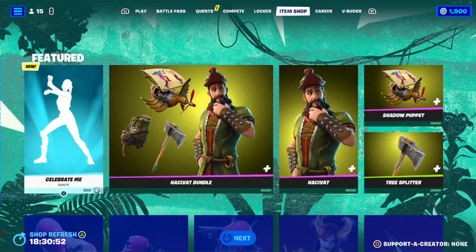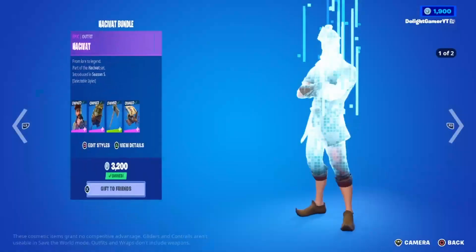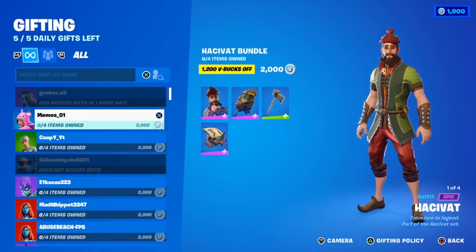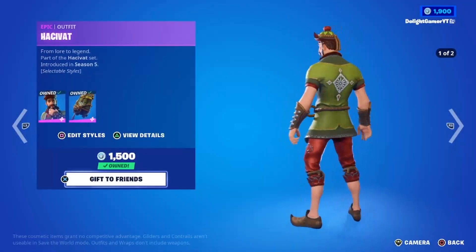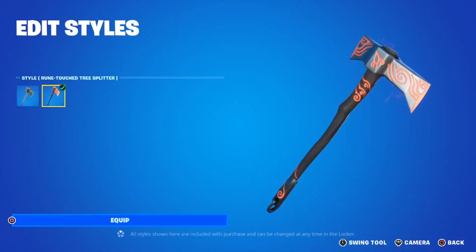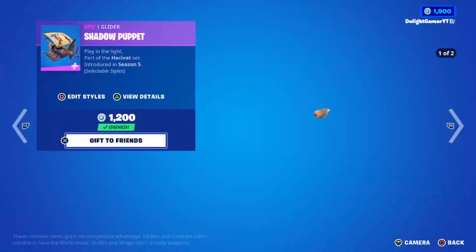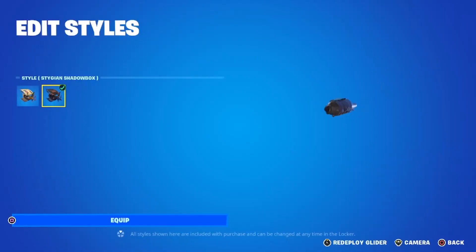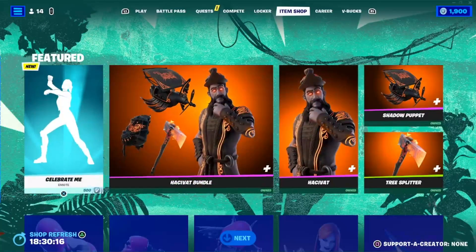Then we have a brand new emote in the shop tonight — the Celebrate Me emote. We'll check that out in a minute. We also have the Have a Cat bundle for 2,000 V-Bucks, or just the Have a Cat outfit for 1,500 V-Bucks. You have the Tree Splitter pickaxe for 500 V-Bucks with a flame-ish style. Then you have the Shadow Puppet glider for 1,200 V-Bucks — there's another style available depending on what you prefer.